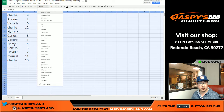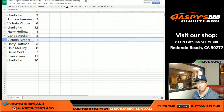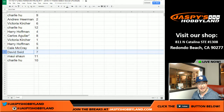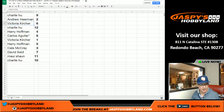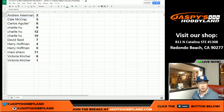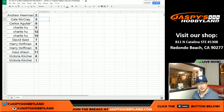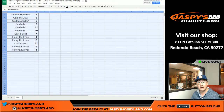So here's how it all shakes out, boys and girls. Charlie with pack nine, Andrew with pack two, Victoria six, Charlie twelve, Harry four, Carlos last spot, Mojo eight, Victoria with one, Harry with five, Kale with three, Dave S with seven, Sean you've got eleven, and Charlie with pack ten. We're going to alphabetize this list by first names — that's the order we'll go. No one ever trades in these pack breaks, so I'll just print this out and we'll break.